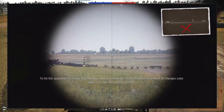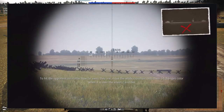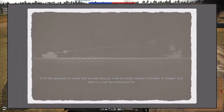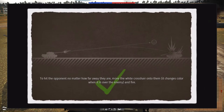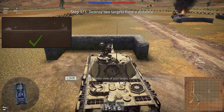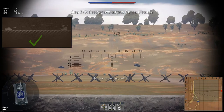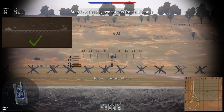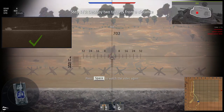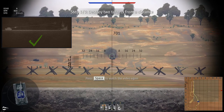To hit the opponent no matter how far away they are, move the white crosshair onto them — it changes color when it is over the enemy — and fire. For a better view of your target, switch to gunner mode. The fired shell flies along a ballistic trajectory, while the reticule shows where the cannon is aiming. If you shoot at a distant object using the reticule, the shell will drop before it reaches the target.